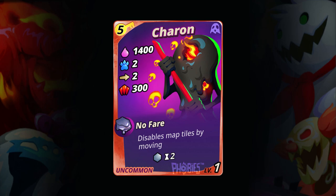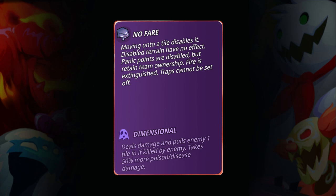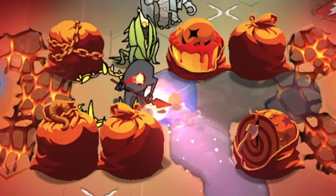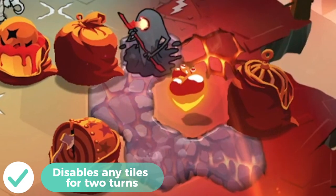Moving on to No Fair. This passive ability is owned by Charon. So when Charon moves, the tiles that he passed through will be disabled by mud — be it a panic point, steam pad, healing spa, trap, lava, or fire tile — as in everything will be disabled for two turns.